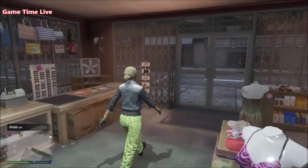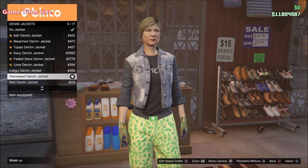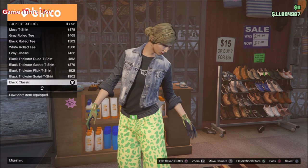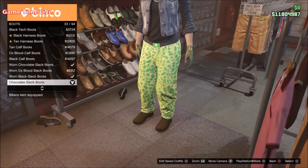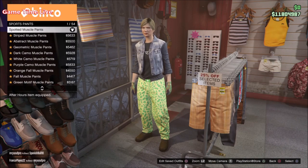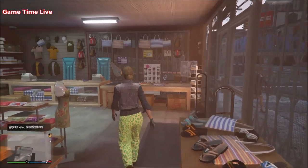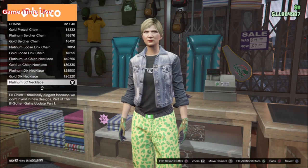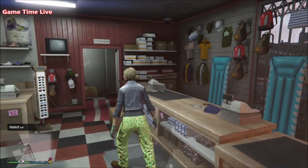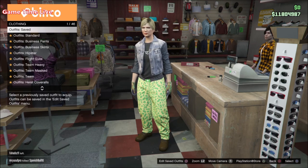Now we're moving over to the second outfit — a brand new outfit that will have the trash man vest on it. Go to the tops, then to the denim jackets and put on the distressed denim jacket — this is just a component to activate the trash man vest. Then go to the tuck t-shirts and purchase the black classic, which will be the trash man vest component. For shoes, go to boots and purchase the chocolate slack boots. The pants stay the same — the spotted muscle pants — and the gloves stay the same, which are the light woodland tactical gloves. For the accessory, put on the platinum LC necklace to merge the blue bow tie on the outfit. Once this outfit is ready, save it on slot number five, keeping one slot in between for the blue joggers.